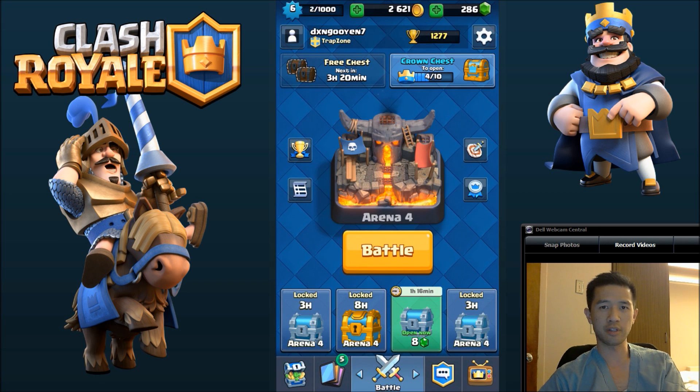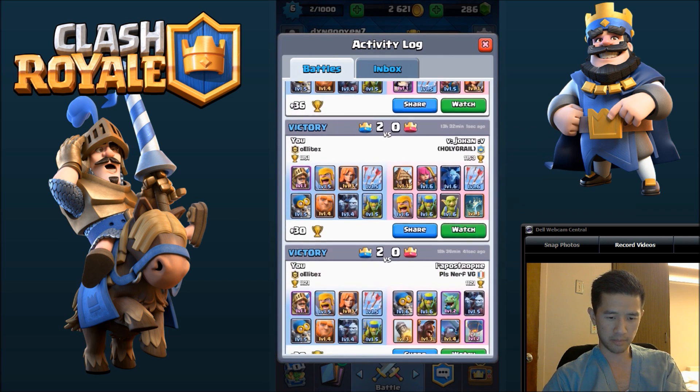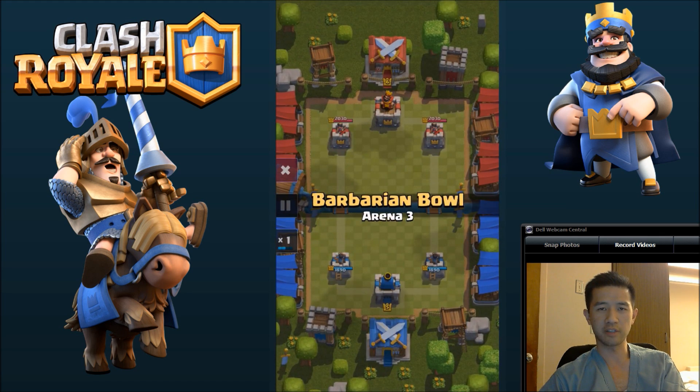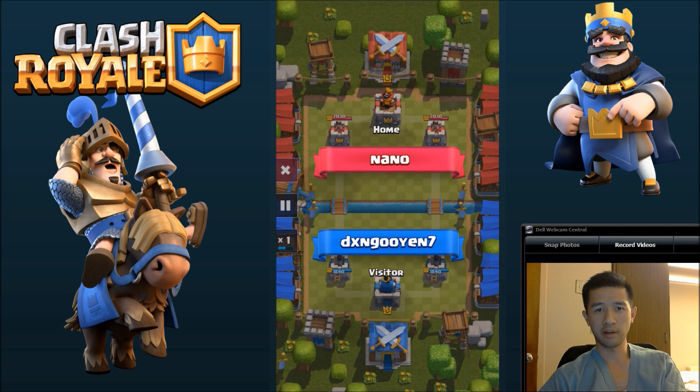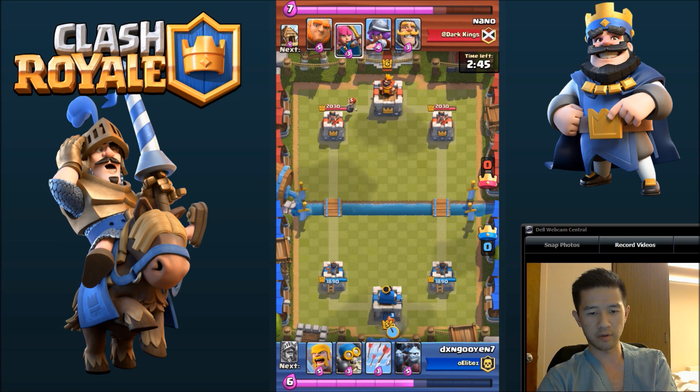I wanted to show you the last two battles that actually took me to Arena 4. They were fairly intense, but I ended up getting nice 3-stars on both of them. Looking at the first one, I'll speed it up a little bit. Usually I wait until the elixir bar is full and I'll drop something really far back just to be able to back up those troops.